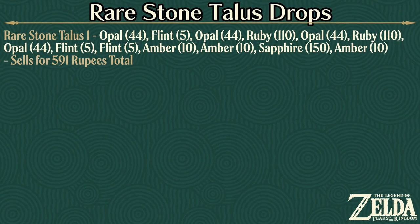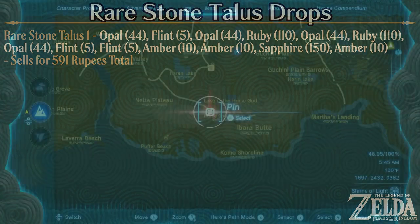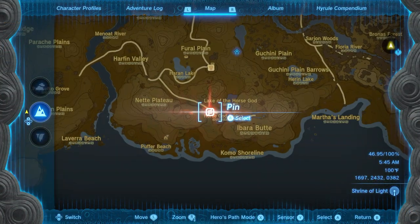Here's a summary of what the first rare stone talus boss dropped. Now we are going to do the exact same thing 3 more times. Rare stone talus number 2 can be found at this spot here.